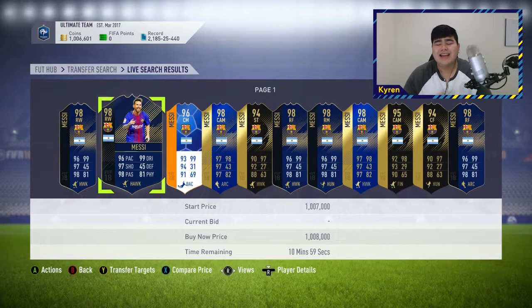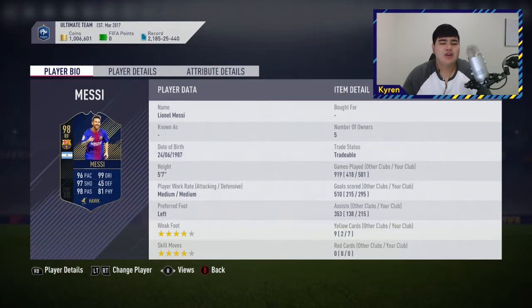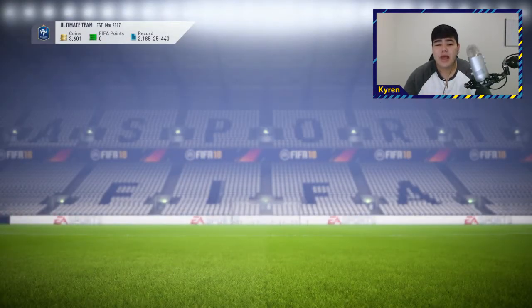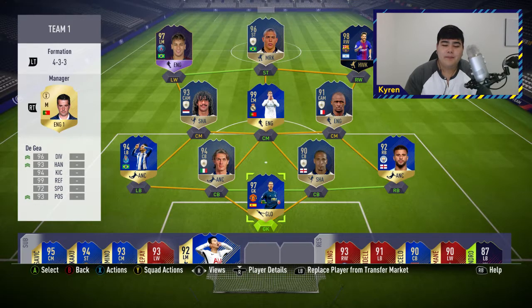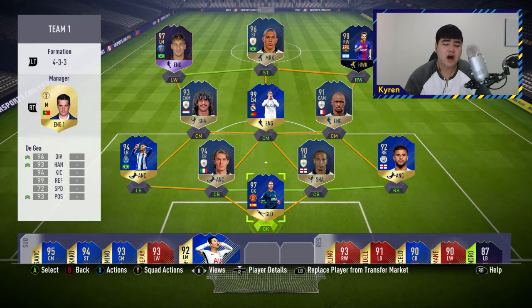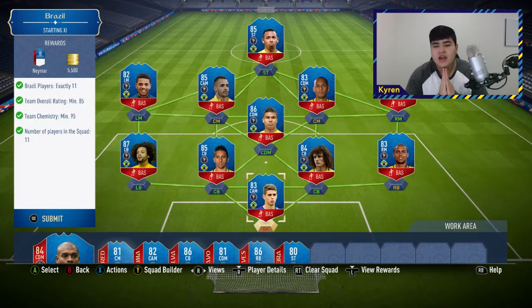We go ahead and pick up Team of the Year Messi, which pretty much wraps up the club. After buying him we're down to 3,000 coins — bare bones — but the team is insane. We have Team of the Season Ronaldo, Team of the Year Messi, Player of the Year Neymar, and R9 up front. Holovia as DMs, Tellers and Walker, two prime center backs, and Team of the Season at the back. It's a 195-rated team. On the bench we have Son, Depay, Roberto Firmino, Lukaku, Milinkovic-Savic — it's a crazy team.